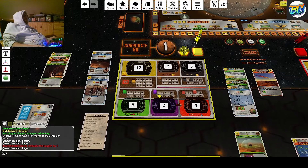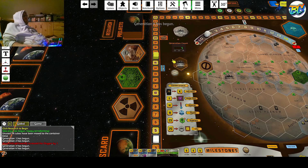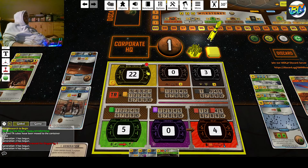New round — research phase. You get 4 cards and 60 millions. I produce now 2 titanium and 3 more heat. I love this already — it's a good engine right now, but we need more. We need more greenery and things like that.